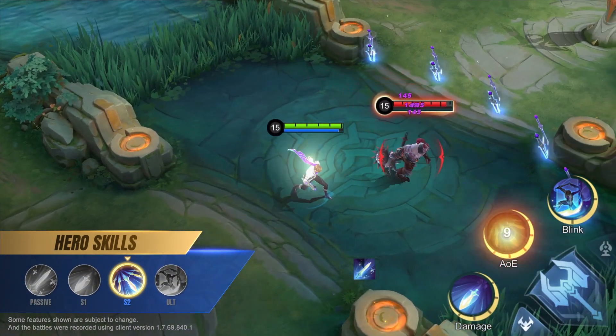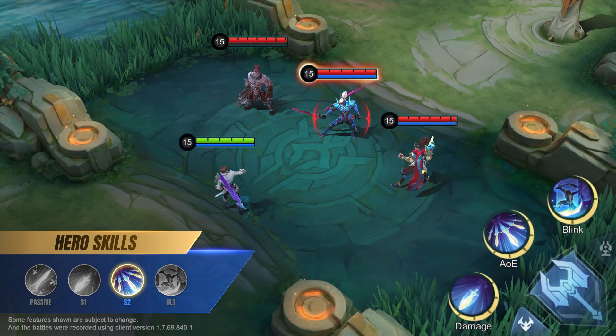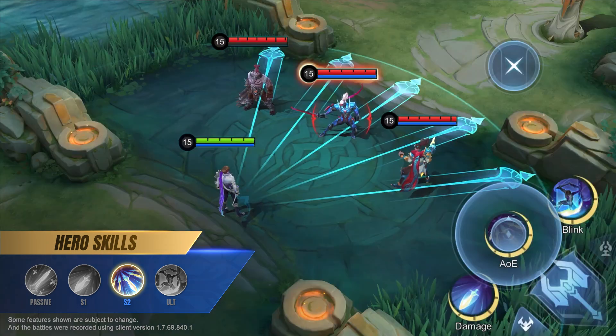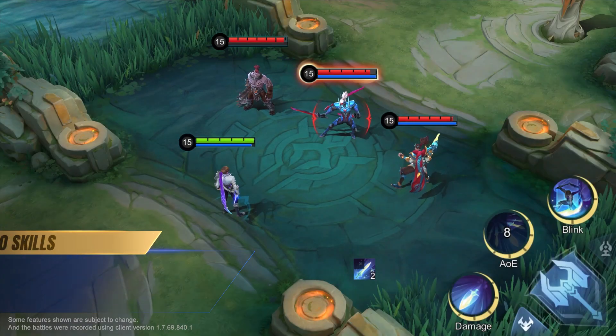Second skill: Shadow Blade Slaughter. Guzhan casts his second skill to throw a volley of daggers in front of him, each dealing magic damage to enemies hit and slowing them down. The daggers stay on the ground for a short time and will return to Guzhan when he casts his second skill again, dealing magic damage to enemies in their path.